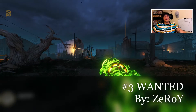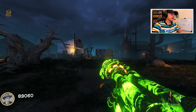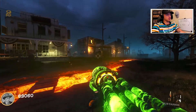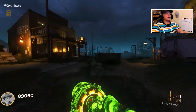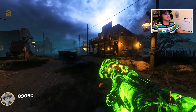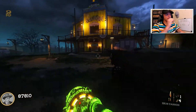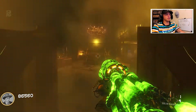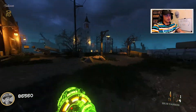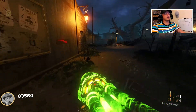Coming in at number three we have Wanted, also by Zero. This map is based on an old western town — has the typical strip with old saloons and all that good stuff. As you can tell it's super detailed. You can go into each of these buildings, they all open up, which has something to do with the easter eggs. The detail within the buildings is absolutely amazing. The easter egg is very cool and fun to do, though the boss fight is a little difficult.